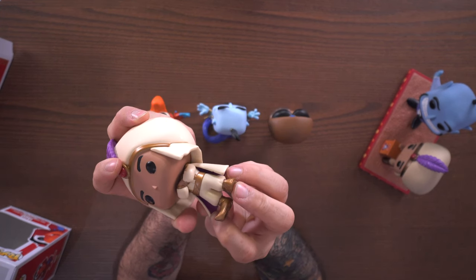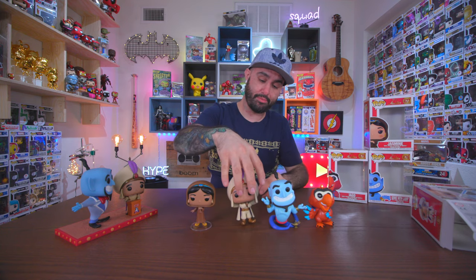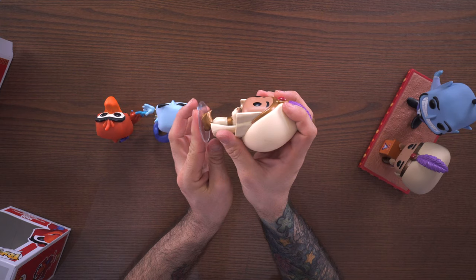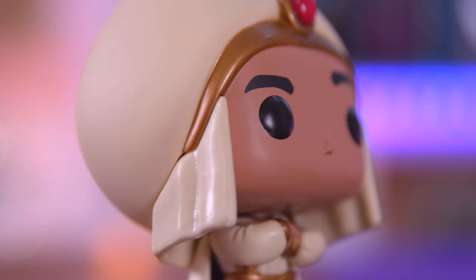He does come with a stand, because if you try to stand him up by himself he will, but he's very top heavy — this is a pretty huge head. So just pop him on the stand and he will stand up right next to Jasmine.